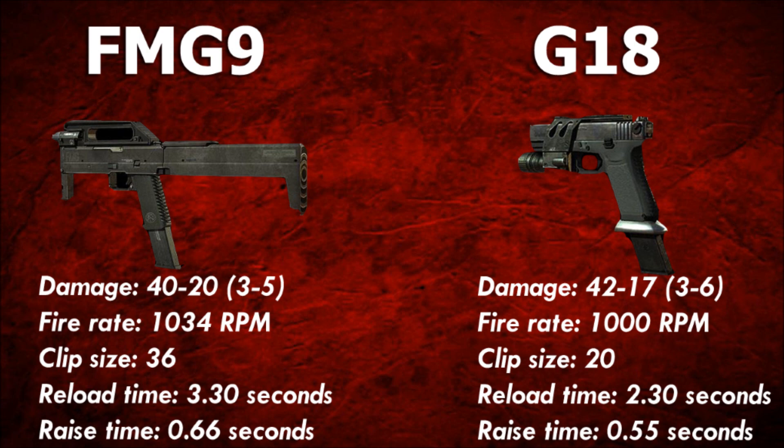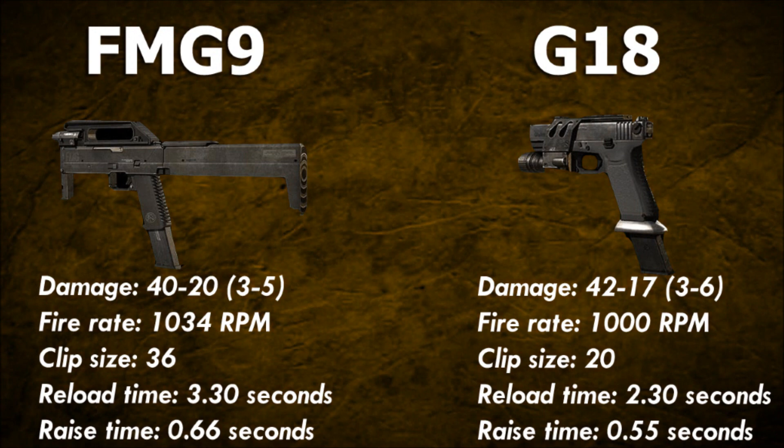In conclusion, use the G18 if draw speed and accuracy are really critical stats for you, but for an all-round effective weapon, use the FMG9. Bet you didn't expect me to say that.